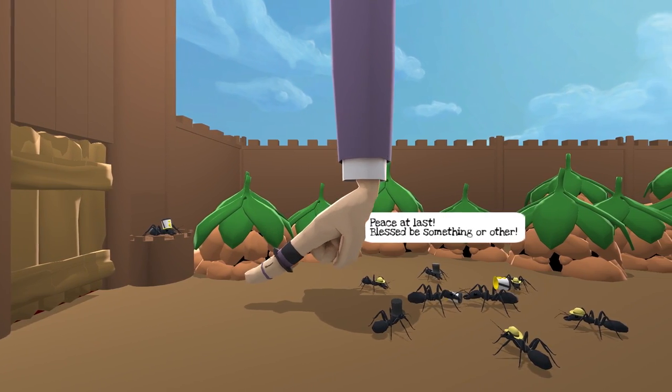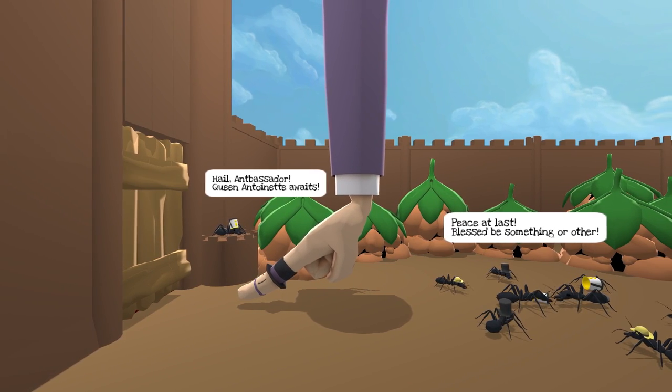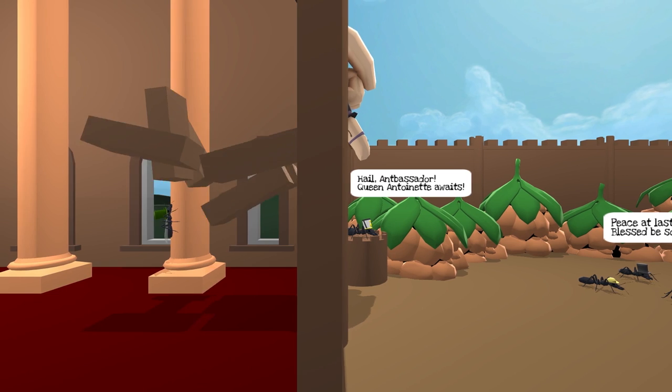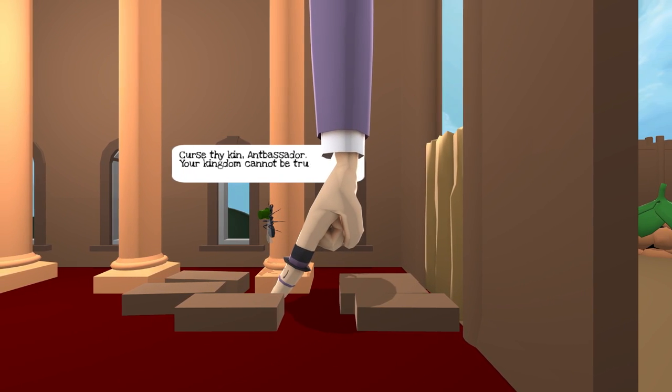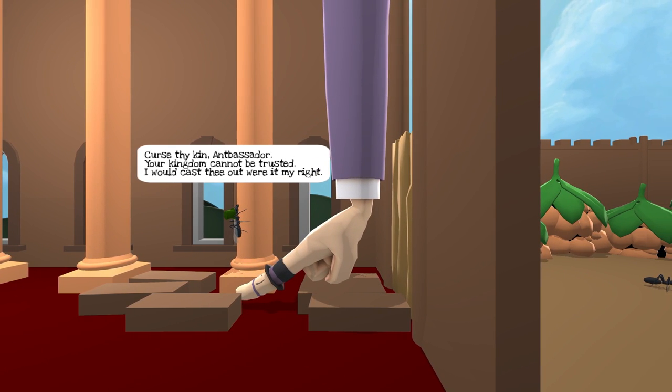Hail, ambassador. Queen Antoinette awaits. Let's go ahead and smash everything around here again. There we go. Curse thy kin, Antbassador. Your kingdom cannot be trusted. I would cast thee out, were it my right.